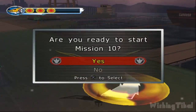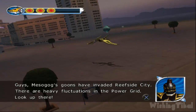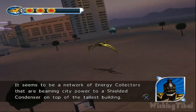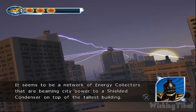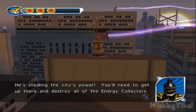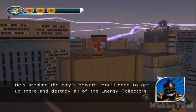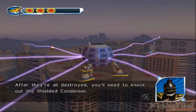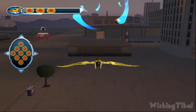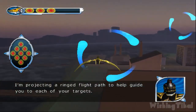Are you ready to start mission 10? Guys, Mesogog's goons have invaded Reefside City. There are heavy fluctuations in the power grid. Look up there! It seems to be a network of energy collectors that are beaming city power to a shielded condenser on top of the tallest building. He's stealing the city's power! You'll need to get up there and destroy all of the energy collectors. After they're all destroyed, you'll need to knock out the shielded condenser. We're in it to win it! I'm projecting a ringed flight path to help guide you to each of your targets.